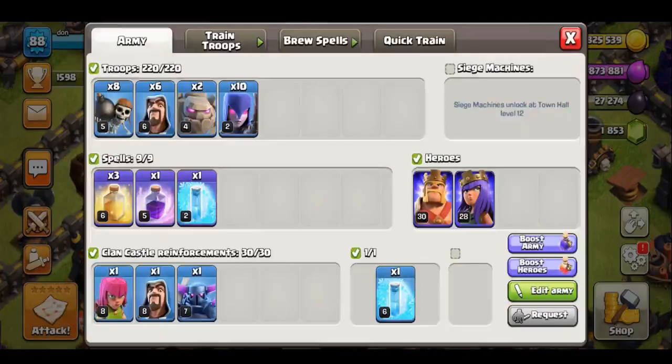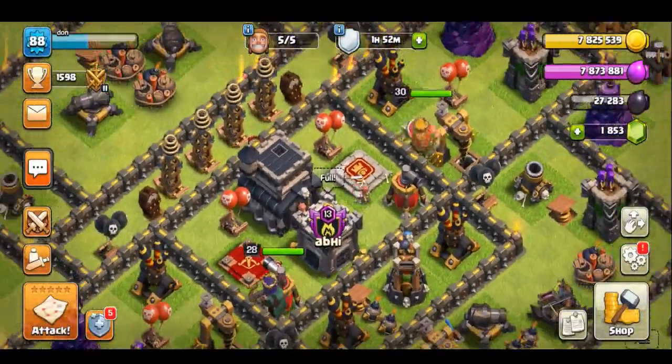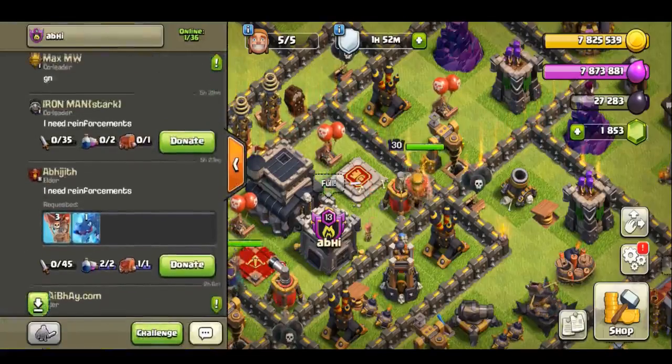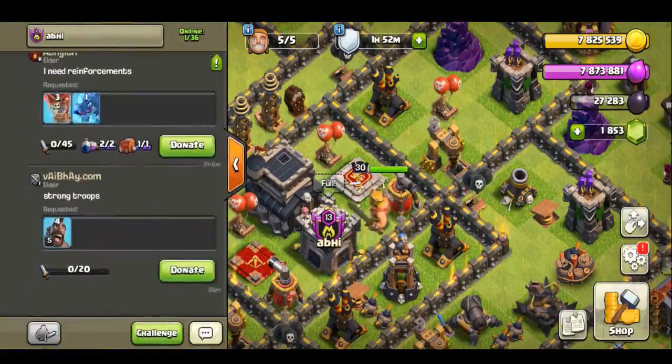King and Queen always. Now we have a war base. We have a clan — now we have a maximum TH9 attacking setup.